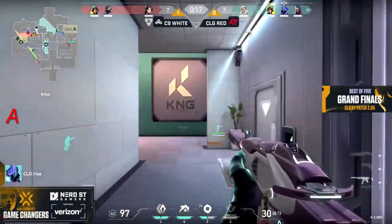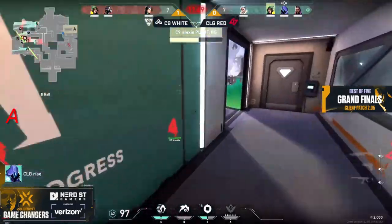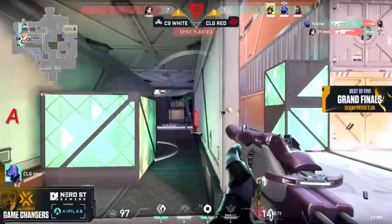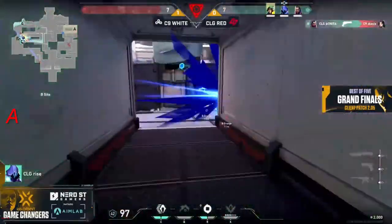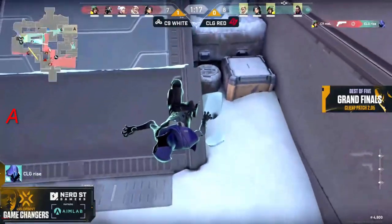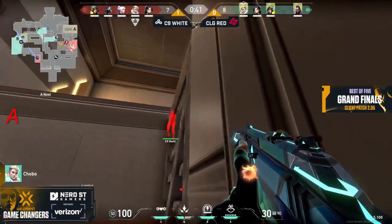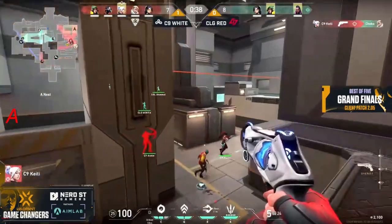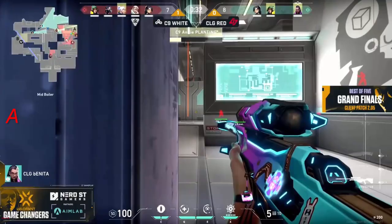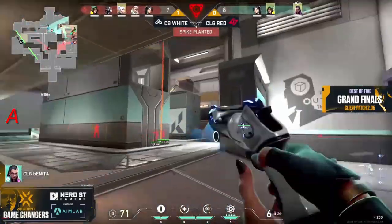A recon dart doesn't allow for clearance for C9 White into the B site — they're just going to have to push in with their bodies, only 10 seconds left on the clock. They try to get the plant down; it does go down successfully. But CLG are closing in on Cloud 9 and they close in on the attack as well — that's going to be an easy defuse. This is the very first map and CLG absolutely needs to win if they're going to have any chance in this series. Katie peeks out and gets the headshot — a crucial kill for CLG Red, opening the site.